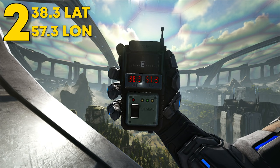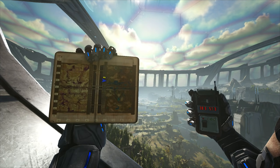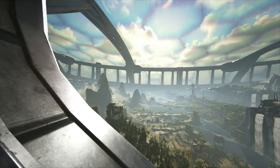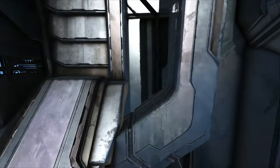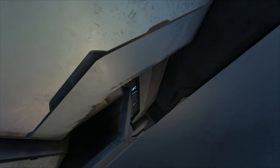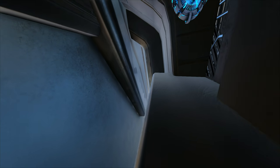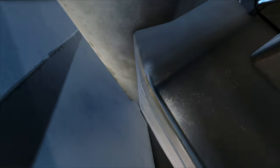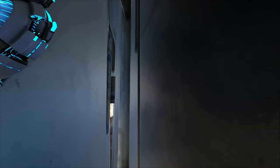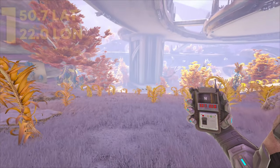This next location can be found at 38.3 latitude and 57.3 longitude. Here it is on the map — on a nice sunny side of the map. You'll find this little area back here; it's basically like the previous one but on the opposite side. It has almost the same layout but is a little different and not quite as compact. You can build on either side, and this one is a lot bigger so you can really extend it out or use cliff platforms to layer it. Most players won't even know you're here. Be careful falling all the way down — you can get stuck.